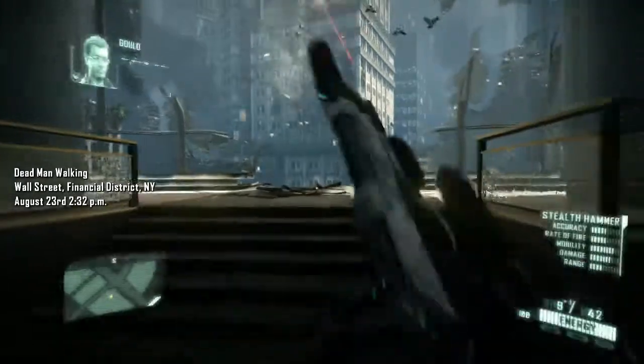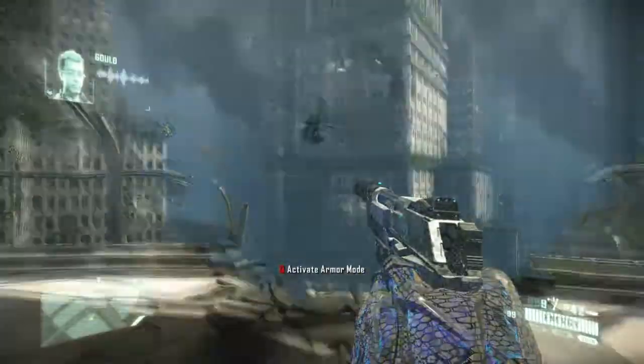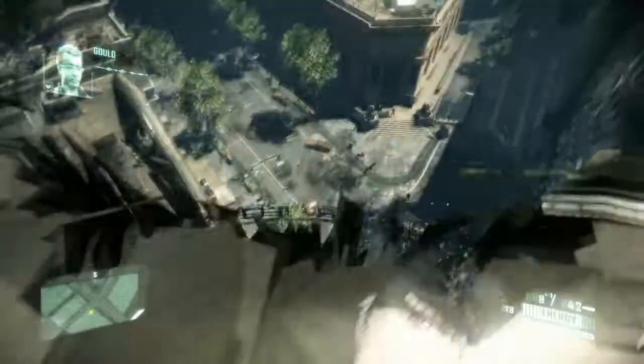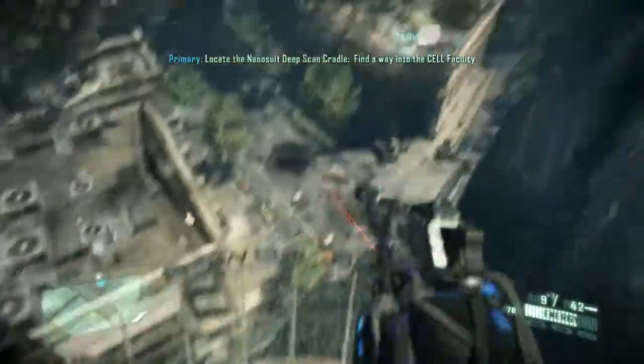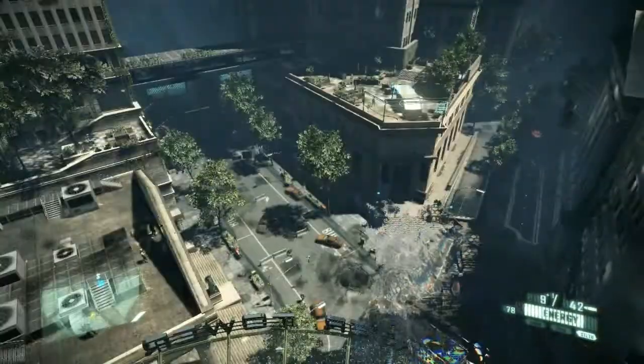Okay, your diversion worked. They're moving troops away from Wall Street — this is our chance. Now listen, I'm going to find a way in through the lower levels. Your best bet is to... fight badass aliens? Look at this — this is similar, isn't it? Yes it is. Alright, let's go.